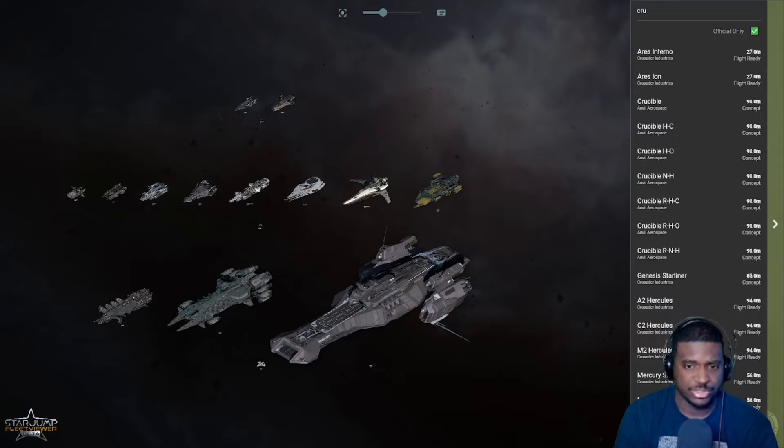The Hull C's cargo plates are traditionally used for cargo containers, but CIG says in the future ships will also be able to attach to them - primarily for transport purposes. A cargo ship like the Caterpillar, C2, and Hull C can carry smaller ships but not sustain them the way a ship with a dedicated hangar or landing pad would. We don't know what kinds of facilities CIG will enable for this - they've gone back and forth around their intention.